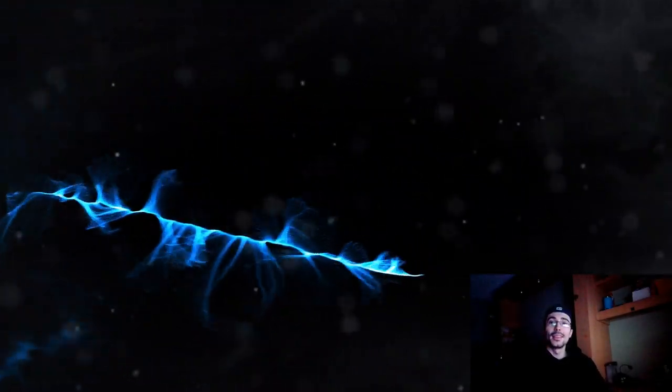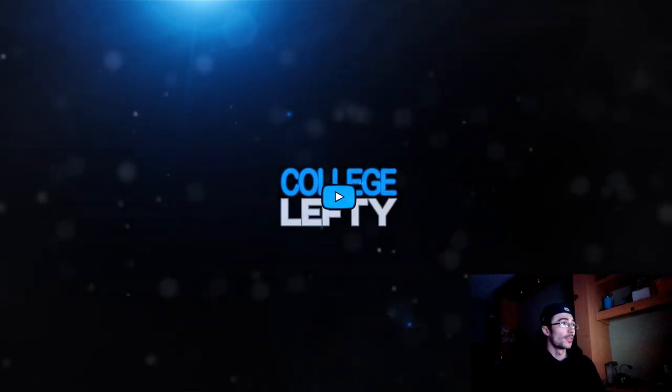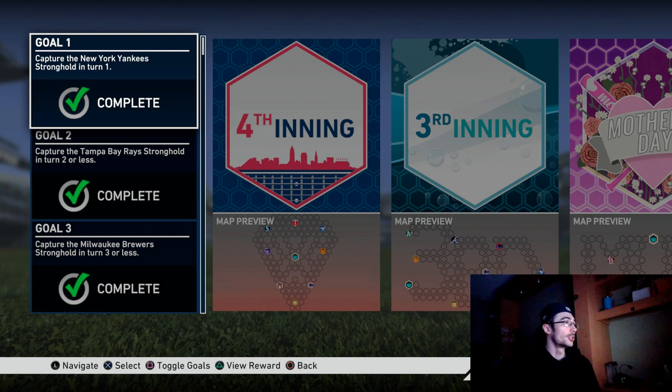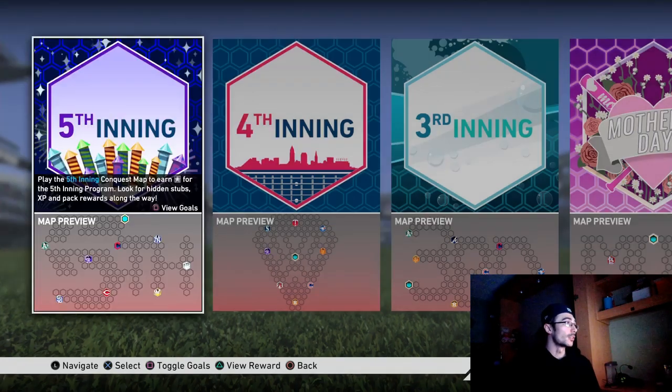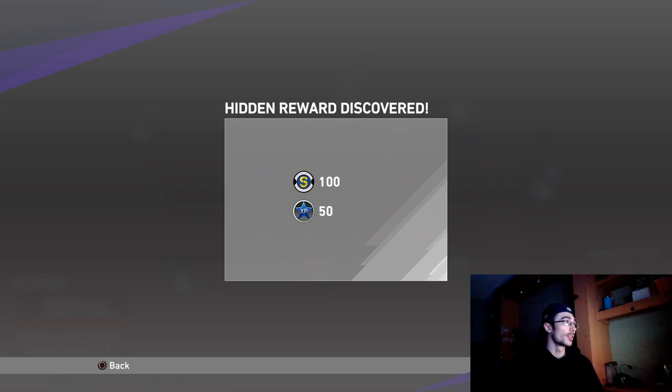Hey everyone, College Lefty here. In this video I'll show you how to complete the Fifth Inning Conquest as fast as possible. You do have some leeway with the turn-based missions, but we see missions where you have to capture the New York Yankees stronghold in one turn, the Tampa Bay Rays stronghold in two turns or less, and the Milwaukee Brewers stronghold in three turns or less. It sounds tougher than it really is — you can actually lose games as well. There are about 13 total missions for this.